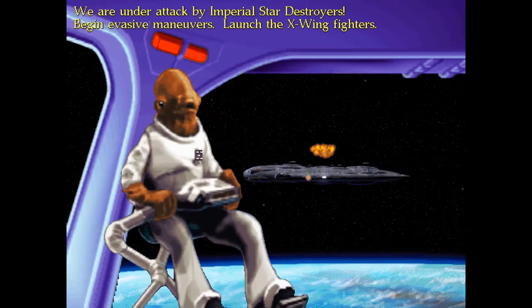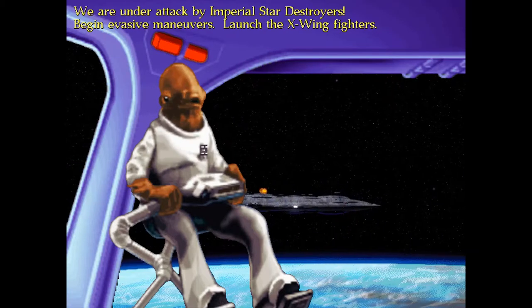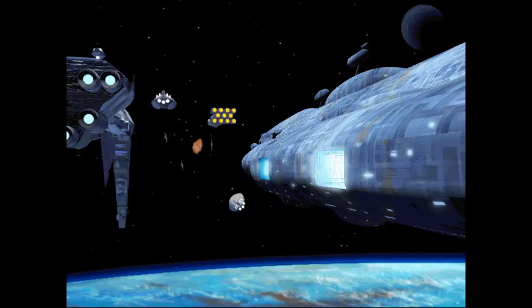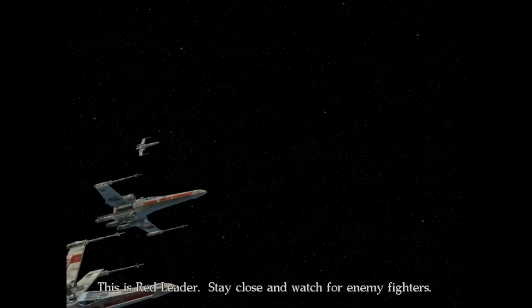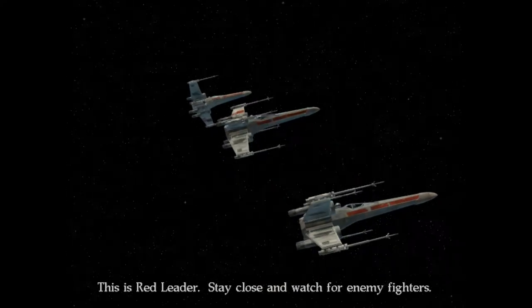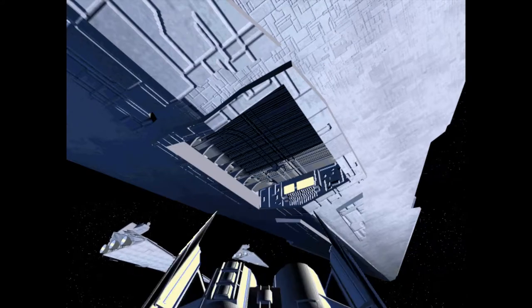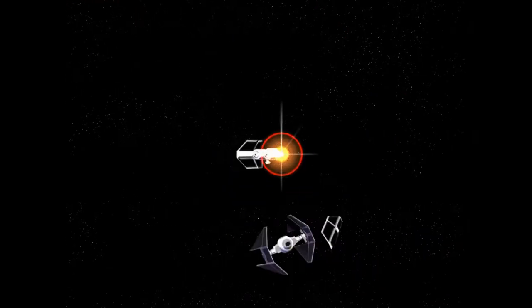We are under attack by Imperial Star Destroyers. Begin evasive maneuvers. Launch the X-Wing fighters. This is Red Leader. Stay close and watch for enemy fighters. What are you trying to do? Follow me. I can't shake him! I'm on it! Nice shot, Red 2!